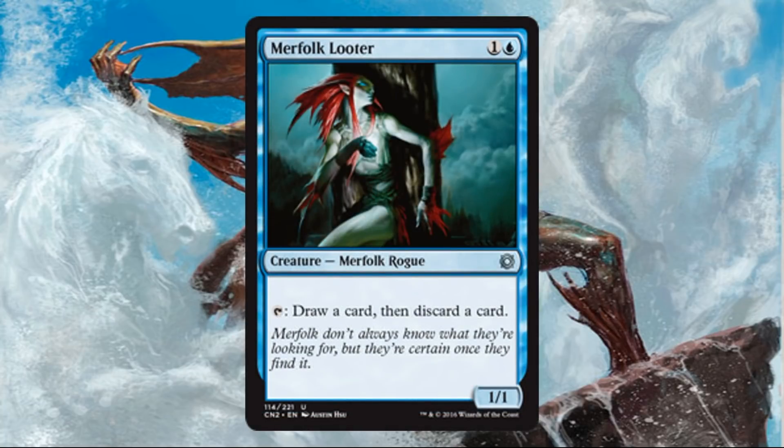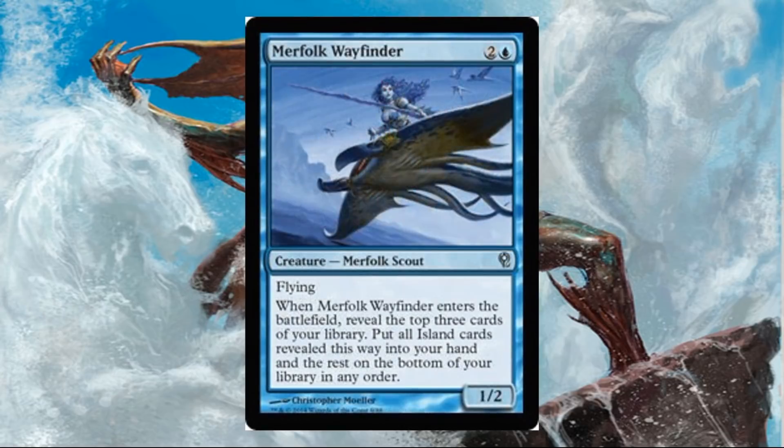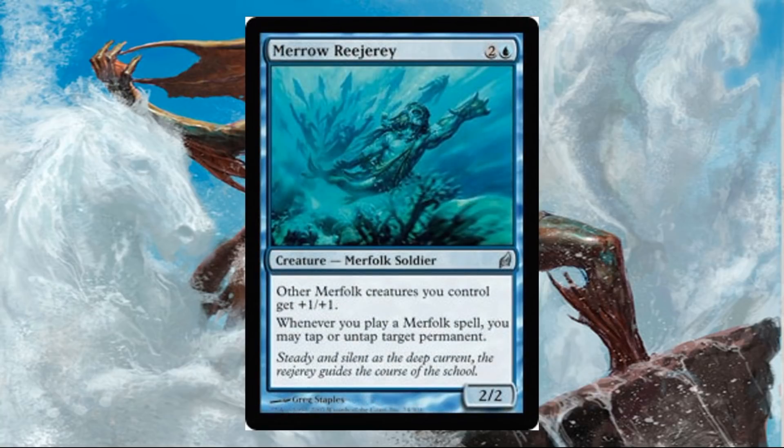Merfolk Looter is not very expensive but makes sense in this deck for what it's trying to do. Merfolk Sovereign is another card that's not super expensive but does see play sometimes in Modern Merfolk builds. Merfolk Wayfinder helps you dig a little bit, find your islands, hit your land drops. Mero Rijuri is actually pretty sweet at $5.06 — another Merfolk Lord giving all Merfolk +1/+1, and whenever you play a Merfolk spell, you may tap or untap a target permanent, which supports the tempo strategy. It sees play in both Legacy and Modern Merfolk.